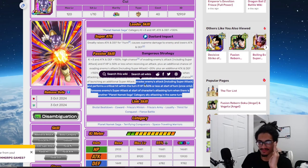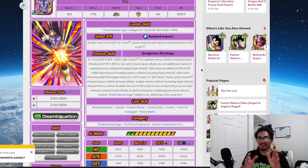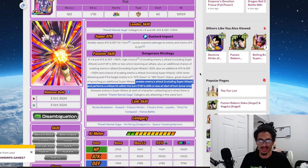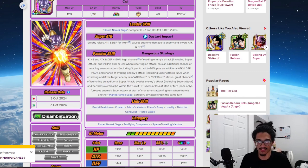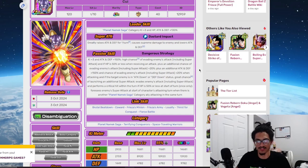So if you're below that HP threshold, once only you get guaranteed dodge and a guaranteed crit. He also foresees super attacks at the start of a character's attacking turn when there is another Planet Namissaga category ally attacking the same turn. This guy starts with a 70% dodge chance, gets guaranteed dodge and crit once below the threshold, and afterwards can reach up to 90% dodge. He's basically a full dodge unit.